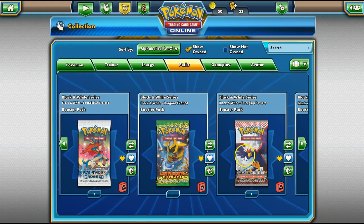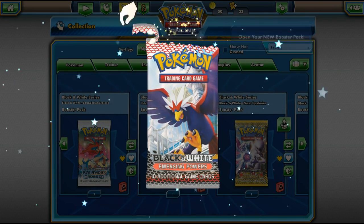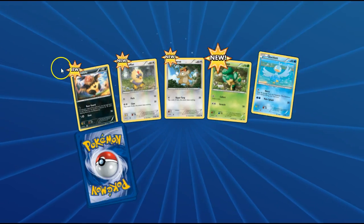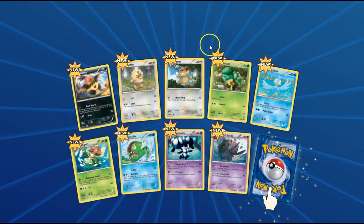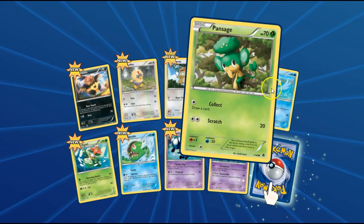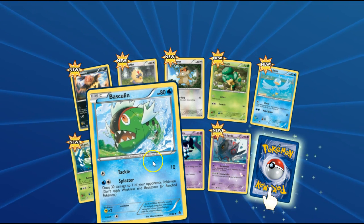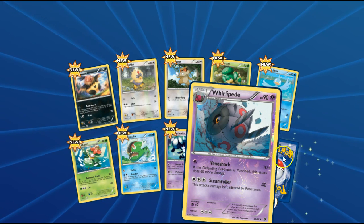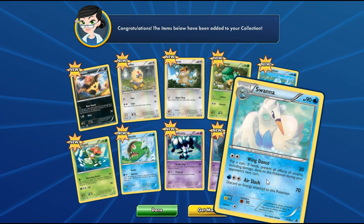We'll go with an older one next — we'll go with Emerging Powers. This one does not have EXs in it. Is that a Sewaddle? It is, and it looks adorable. Rufflet, Hattrem, Hensage, Ducklett, Lilligant — okay. Basculin, the most forgettable Pokémon ever. Whirlipede — I have that actual card. And Swanna, with Wing Dance and Air Slash. Cool.